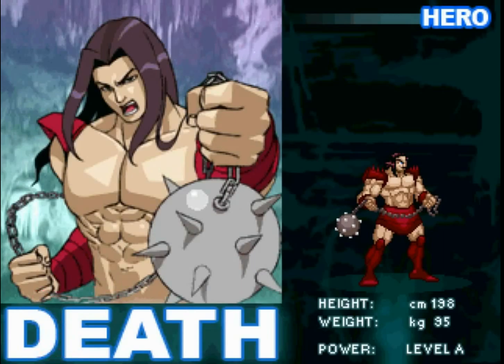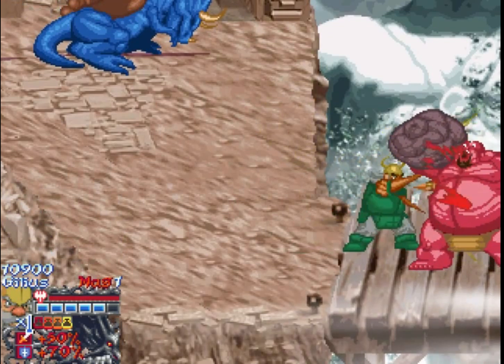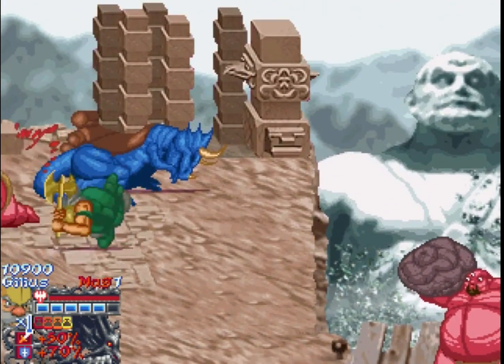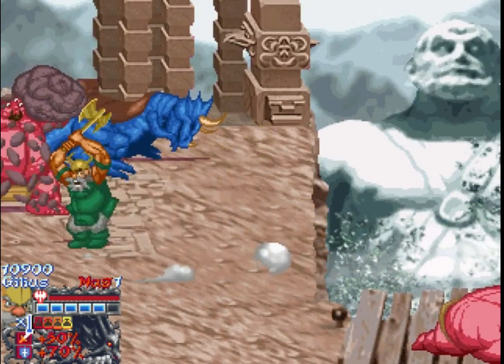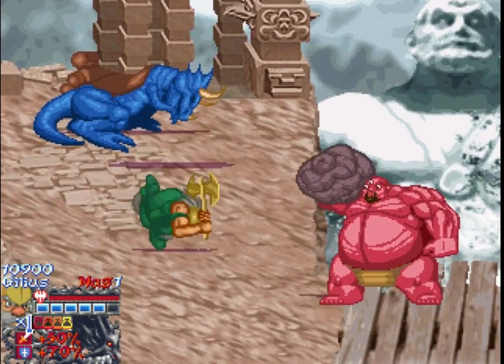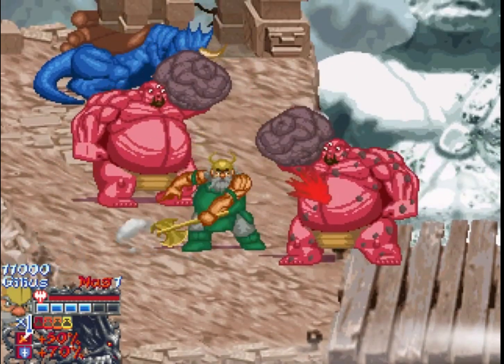These upcoming enemies aren't too threatening — they mostly stand still and get hit a lot — but they do have an attack we have to effectively work to dodge, and we have to stop attacking while they use it or else we'll get caught up and then get smashed. If we get too distracted fighting while they do that, they'll land on us and it does a whole ton of damage, as you might expect.